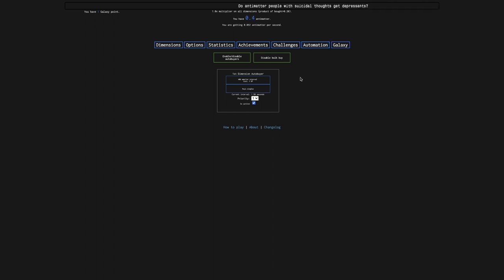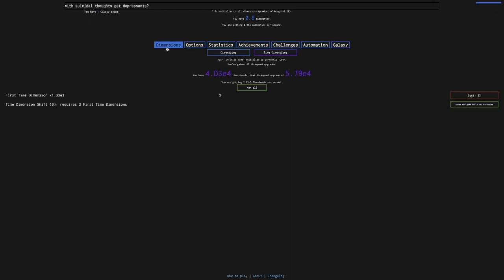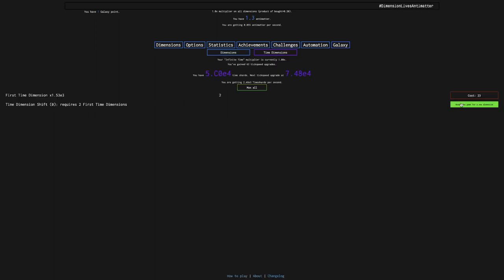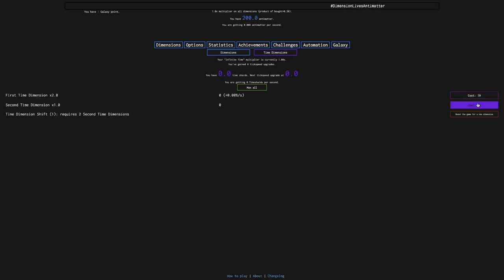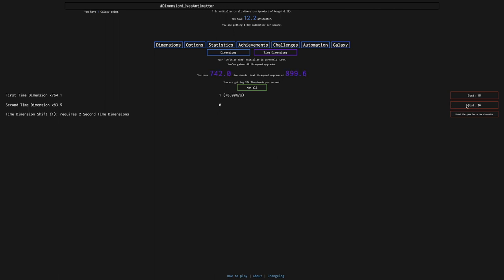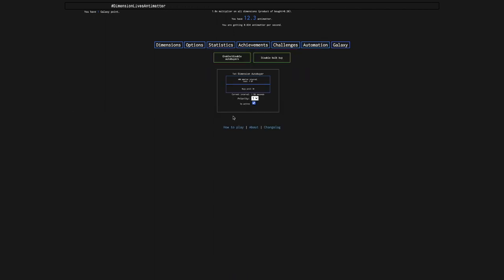I now have a first dimension auto buyer that buys until 10. They cost galaxy points — usually they cost infinity points, which is a later mechanic. It's also automating time dimensions for some reason. I can already get a new time dimension, I need to get a first dimension, and then I can get a second time dimension, except the automation is buying first time dimensions for some reason. I have no idea why.